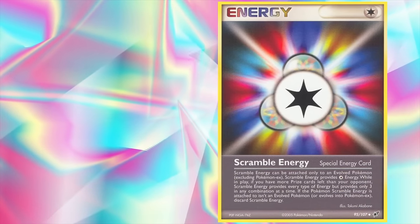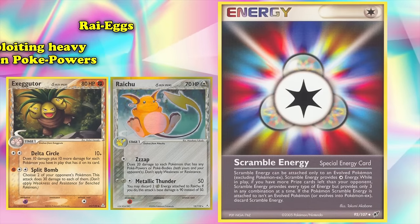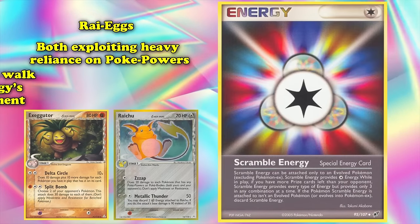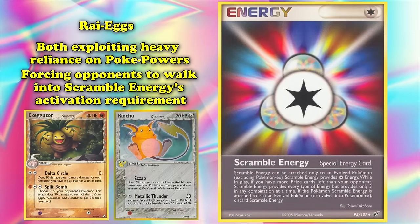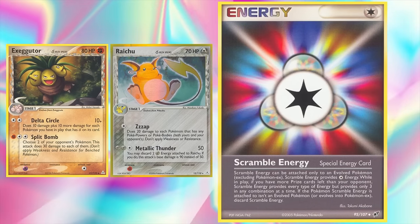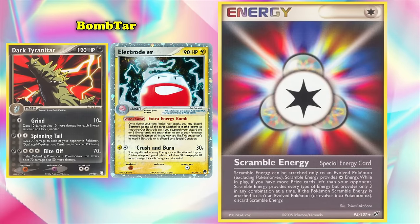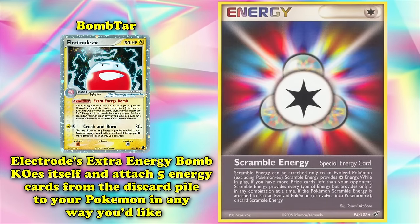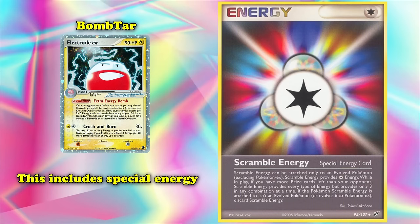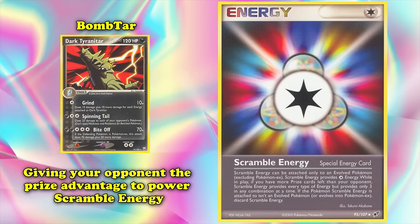One of the strongest decks taking advantage of Scramble was Rye Eggs, revolving around Delta Raichu and Delta Exeggutor, both exploiting heavy reliance on Poké Powers — a common occurrence during spring and summer 2006 — forcing opponents to walk into Scramble Energy's activation requirement, giving it enough power to win the US National Championship that year. One of the most powerful decks Scramble Energy helped enable was Bombtar, an Electrode EX and Dark Tyranitar strategy using Electrode's Extra Energy Bomb to KO itself and attach five energy cards from the discard pile to your Pokémon in any way you like, including Special Energy, both giving your opponent the prize advantage to power Scramble Energy and powering up multiple threats simultaneously.